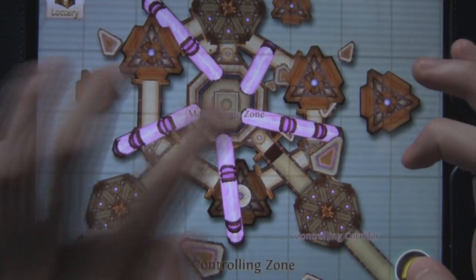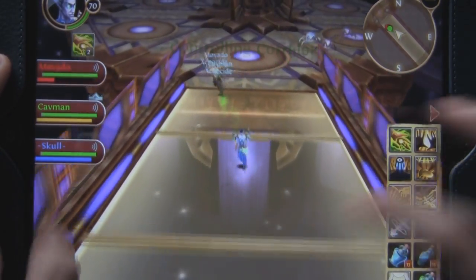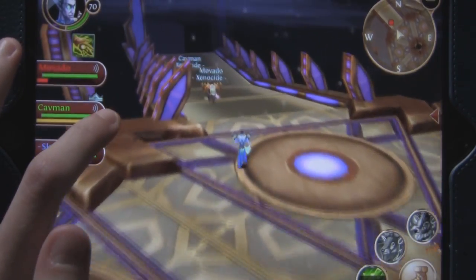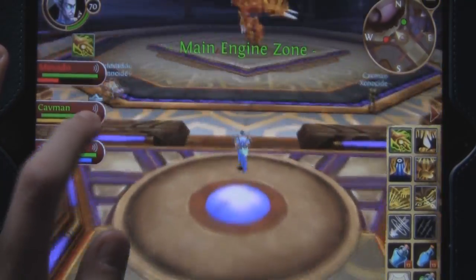That's the first boss. You don't actually face the second boss for some reason — GameLoft didn't want to do that for whatever reason. The second boss, or the other first boss, you just basically stand in one spot and glitch him, so it's really stupid.